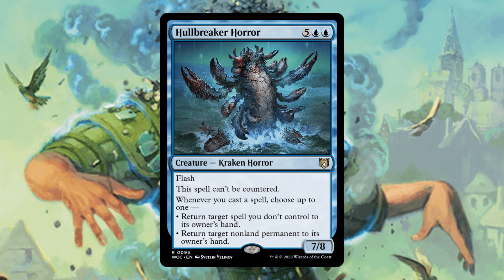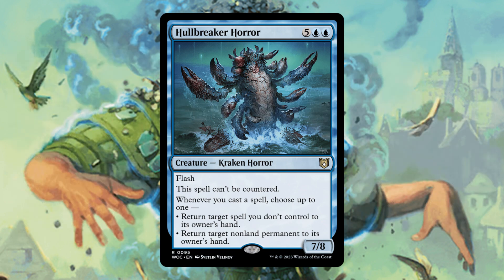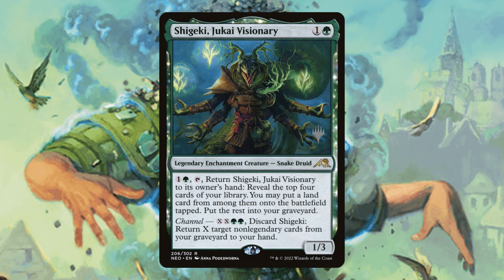Hullbreaker Horror is in the deck so we can bounce our enchantments back to our hand and get additional value off them. We do run some sagas, so the fact that we can bounce and reset them is very useful. With our Whip Silk effects, it's very easy to cast it up to eight times a turn, easily bouncing our opponents' important pieces while triggering all of our enchantment ETB triggers and draining them.